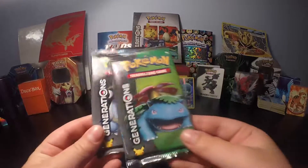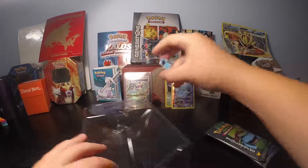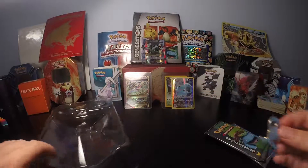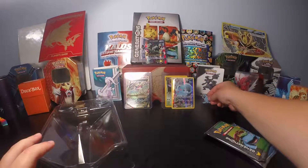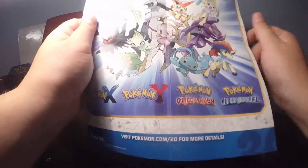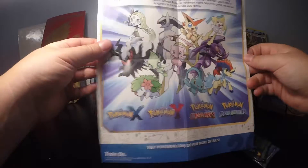So we got two Generations packs, going to put them over there. We got a nice little Manaphy pin — that's a cutie. And all these mythical collection packs come with this little poster thingy with all the mythical Pokemon on it.